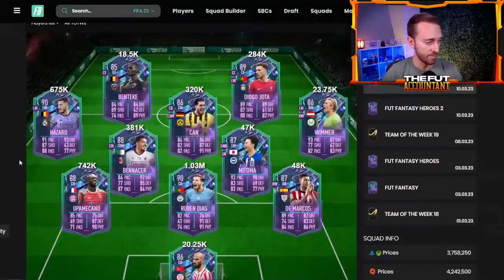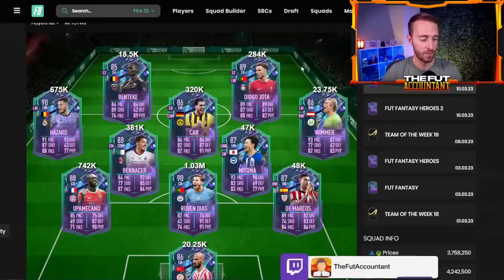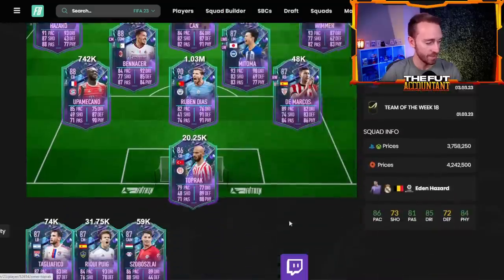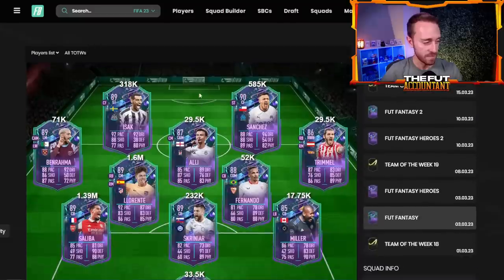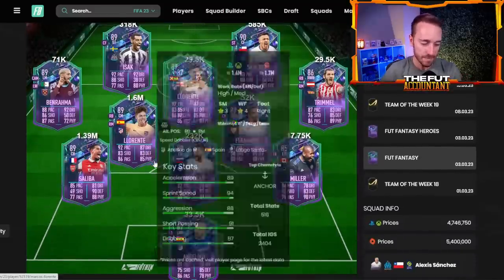These guys are all going up as people invest. Chan is 320k, Benacer is 380k, Hazard is 680k. Jota is still kind of low because Liverpool didn't do well yesterday and they don't play for a while, so his upgrade will take time. Ruben Dias is over a million coins. Taglifico, Zubaslight — these guys are all up. Fantasy Team 1 as well — Llorente at 1.6 million coins and just keeps rising.